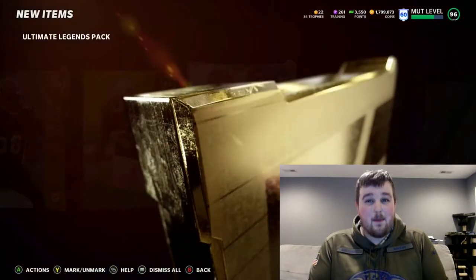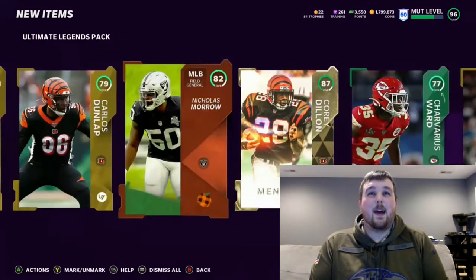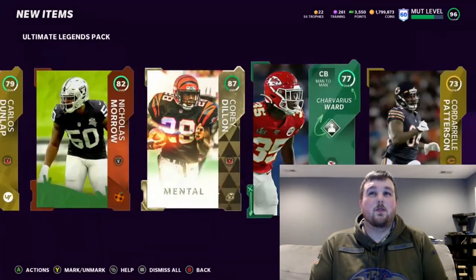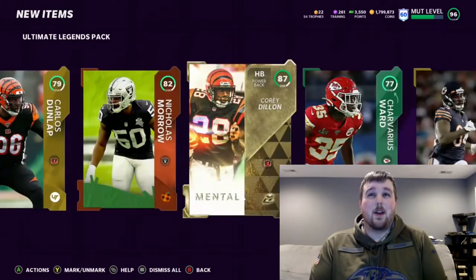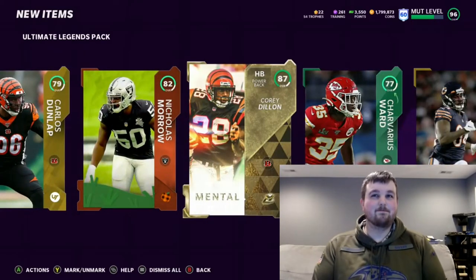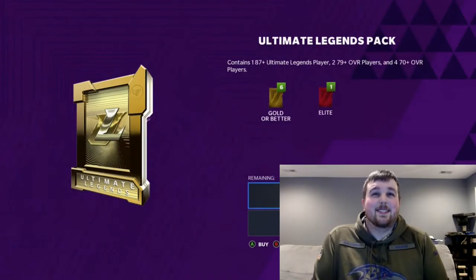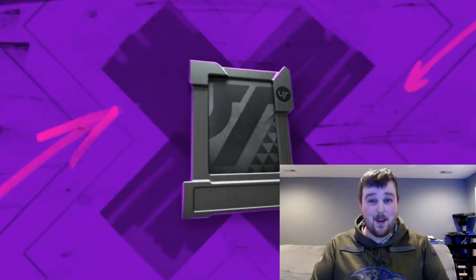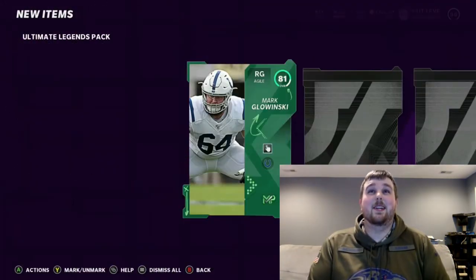I mean, this is a 90k pack, and I could have pretty much gotten 7 Getti Golds. I could have probably gotten better cards out of 7 Getti Golds. Ultimate Legend packs are supposed to be exciting — they're Ultimate Legends, they're supposed to be better than the Legend packs. Doesn't feel that way to me.